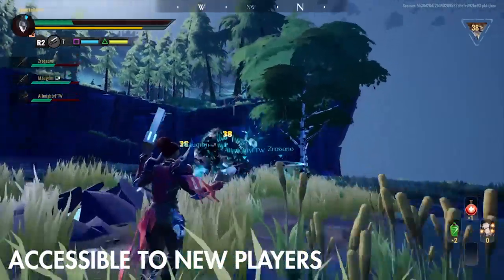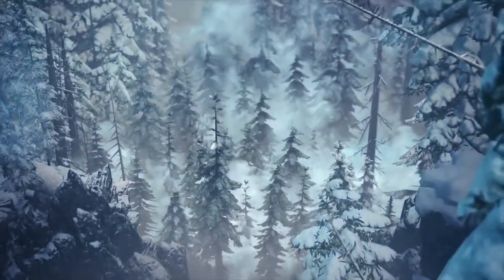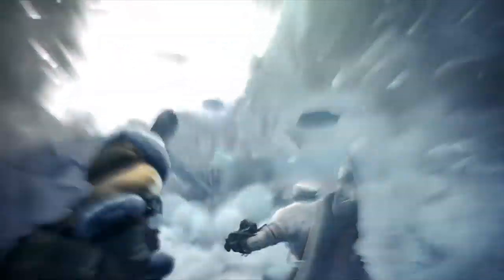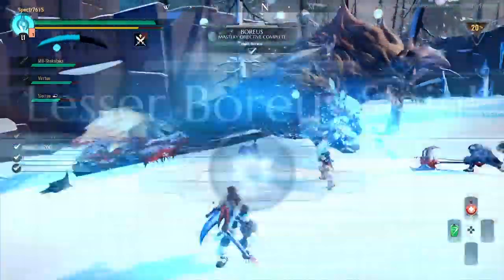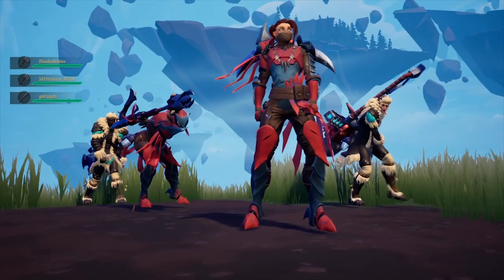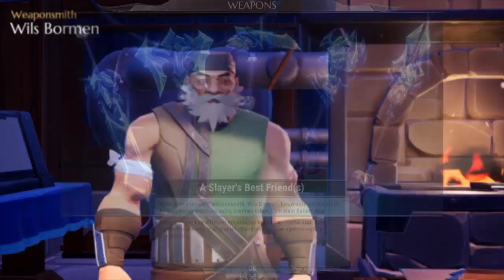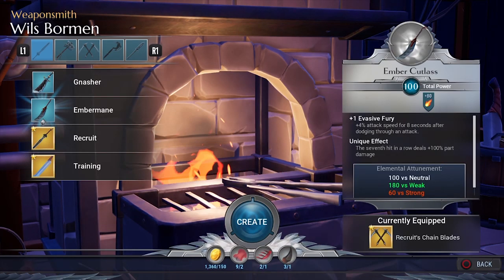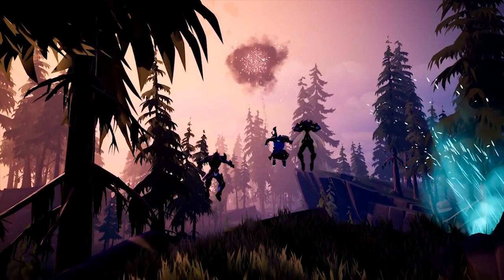Another reason why it's so easy to get hooked is just how accessible it is. As I mentioned at the top of the video, this game is very similar to Monster Hunter — in fact I often refer to it as Monster Hunter Light. It's much easier to understand, a bit less crushing at the game's outset, and just more approachable. This is great for convincing friends who usually shy away from games like this to join your hunting party. The game does a good job of teaching you in-game mechanics and weapon systems and will have you up and hunting in no time.